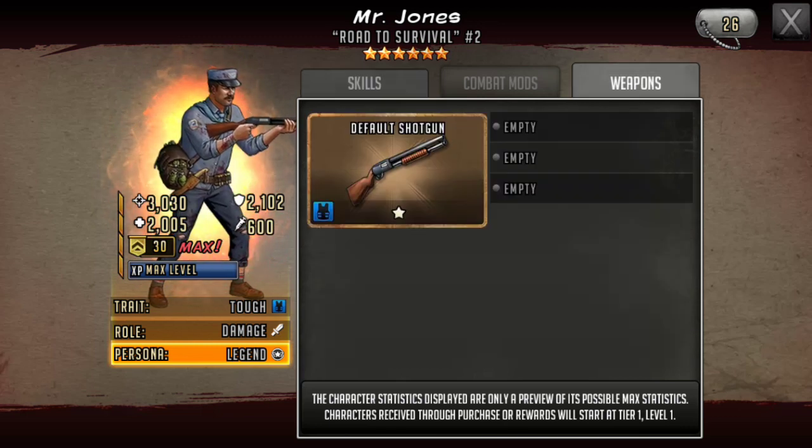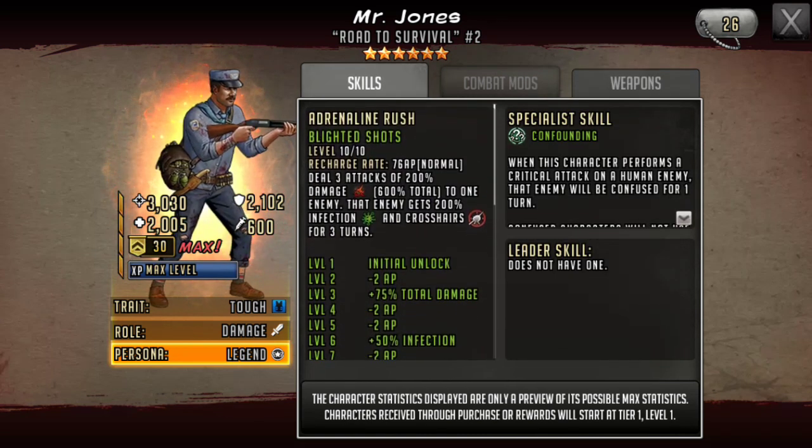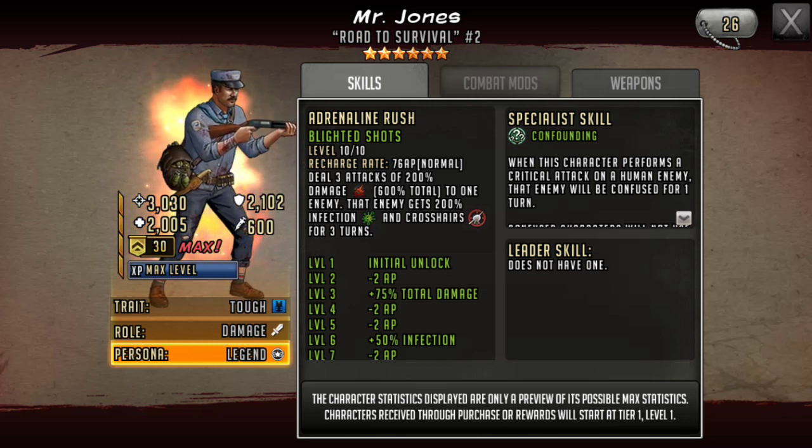He doesn't have an attached weapon, so if you happened to build a double attack weapon or an impair weapon for Douglas, you could just throw that right in his hands and it would work perfectly. Overall, I'd say he's a really good toon. I'm not entirely sure if he's going to be free to play yet. Lockdown made a video about the event and did a way better job than I could — so go check that out.